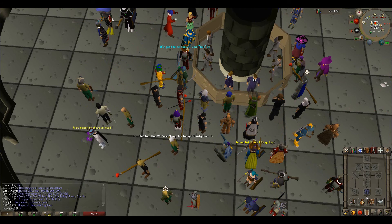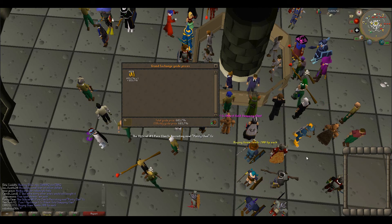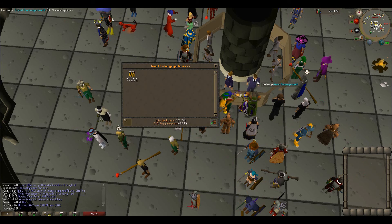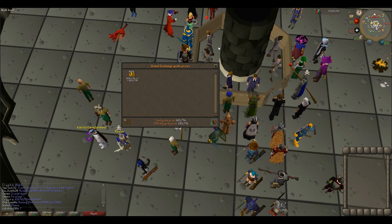We started with 200k and now we've got 603k. It's a really easy method if you just want a couple extra bucks — pretty much no requirements except for membership. I've made 500k when the price of bear meat was a bit higher, so it might be worth checking what the price is at currently.